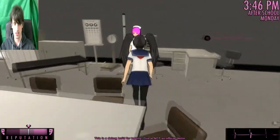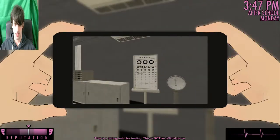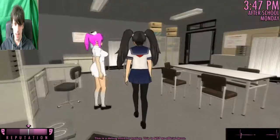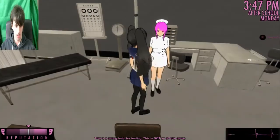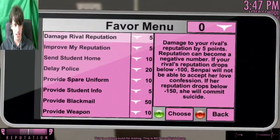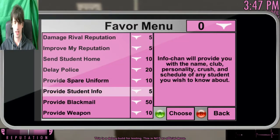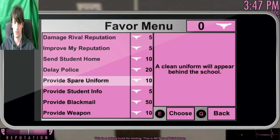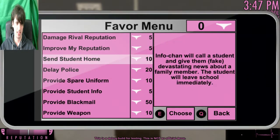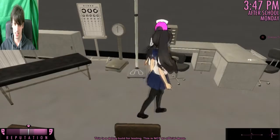I'm going to go talk to this nurse. Let's read that. You can get panty shots because you've got a phone. Request a favour. Rival reputation. I'm guessing all these things are stuff that eventually will be in the main game. I don't know how to get panty shots.